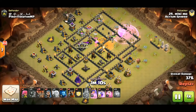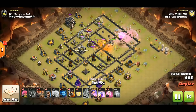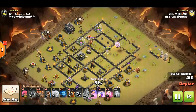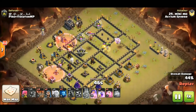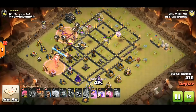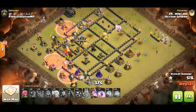That pesky archer tower is down so the minions can have their way up there on the town hall. The queen is getting some air defenses down and here comes the lalo portion — there's two lava hounds in this attack for three ADs, and that's okay. These lava hounds especially with the buff from the last update have all they need to take down the remaining ADs.